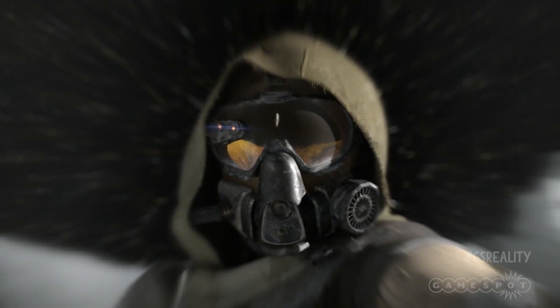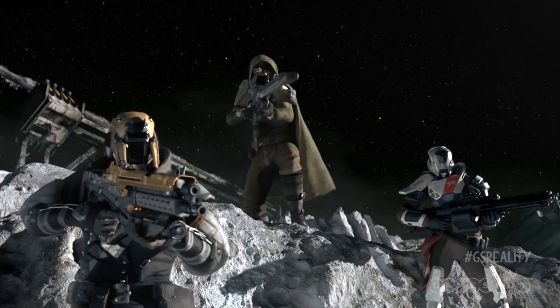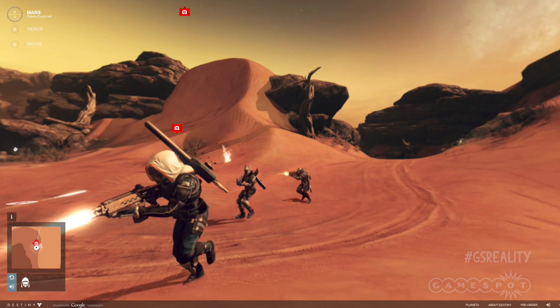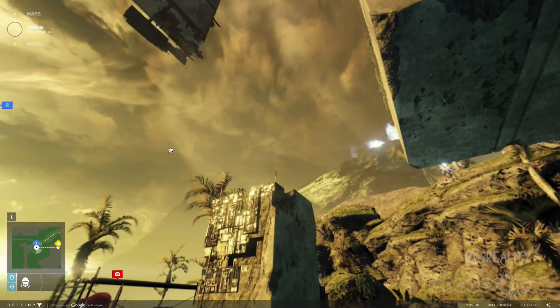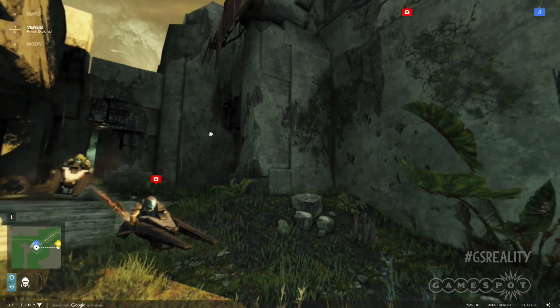You can get a close look at the Destiny versions of Venus, Mars and the Moon by either playing the game, or alternatively by jumping onto your space internet browsers and navigating your way to www.destinyplanetview.com. It's a Google Street View kind of experience produced by the game makers, and a great way to cast your eye over some of the environments.